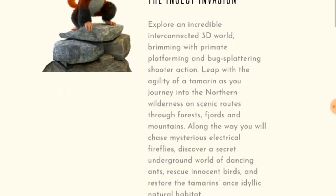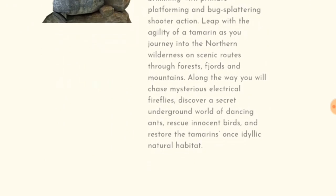Here's a synopsis: Save your family from the insect invasion. Explore an incredible interconnected 3D world brimming with primate platforming and bug-splattering shooter action. Leap with the agility of a tamarin as you journey into the northern wilderness on scenic routes through forests, fjords, and mountains. Along the way you will chase mysterious electrical fireflies, discover a secret underground world of dancing ants, rescue innocent birds, and restore the tamarin's once idyllic natural habitat.